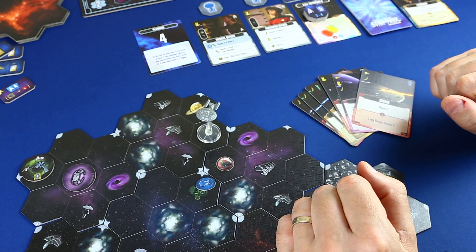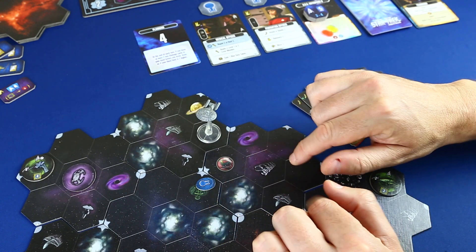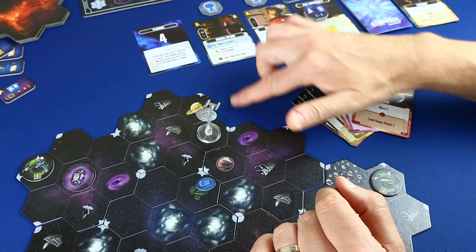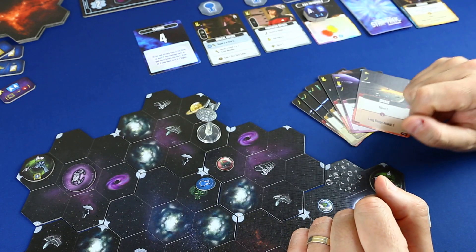Aquí acaba el final de mi turno. Hacemos el turno del dummy player, y en el siguiente turno ya intentaremos bajar al planeta. También me tengo que reservar un poco de movimiento porque luego intentaremos explorar a ver si aparece ese cubo, o tendremos que seguir explorando de estas 3 losetas que nos quedan.